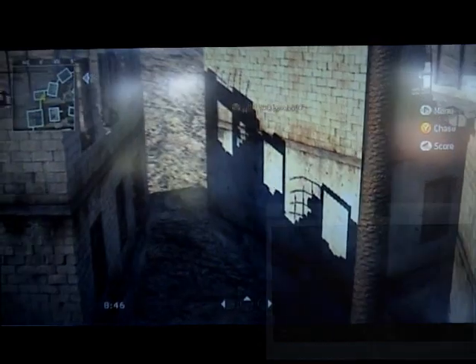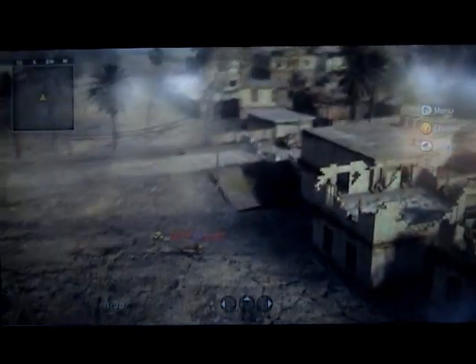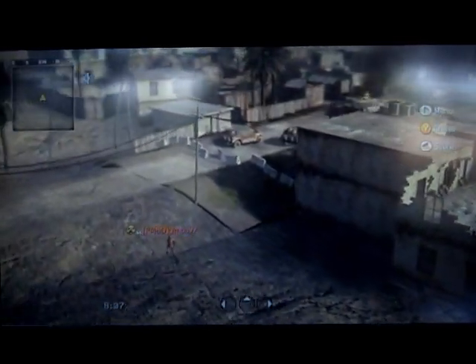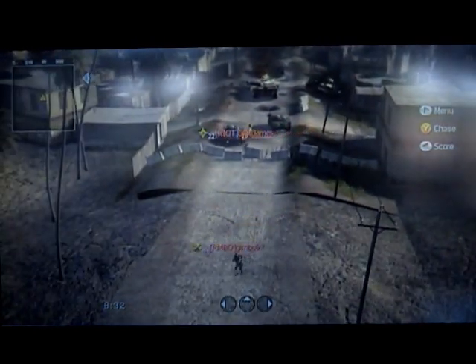There you go. Now once you're outside the map, you can really go anywhere — you can run outside the whole map. It's really good for sniping especially, because no one actually looks out in the desert to see where you are.